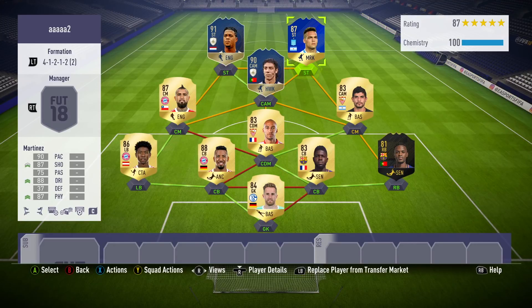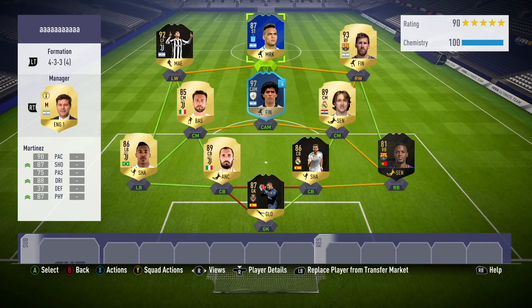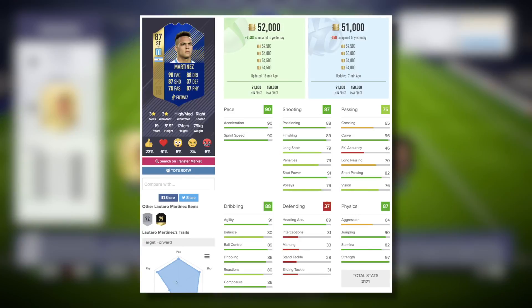I've got a slightly cheaper squad here, utilising a couple of icons as a way to get him chemistry. We've got that trio of Boateng, Alaba, and Vidal. And then there's another squad option with a little bit more firepower up front — the 92 Dybala and regular Leo Messi in the squad with Maradona's loan item at CAM. That would work, trust me.